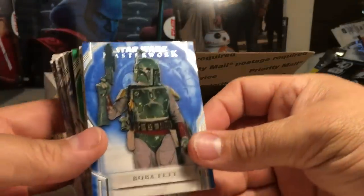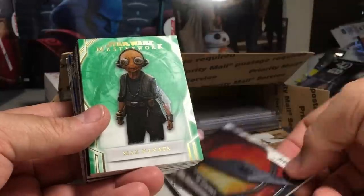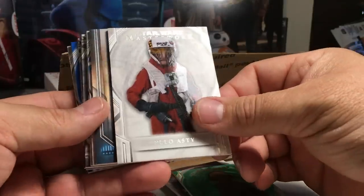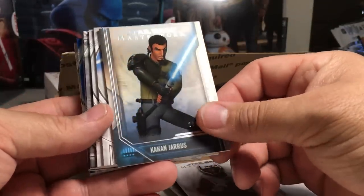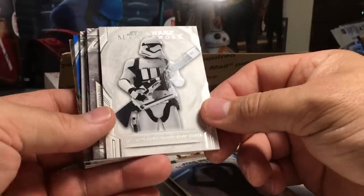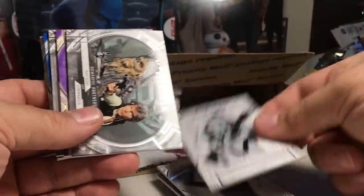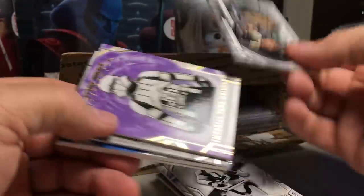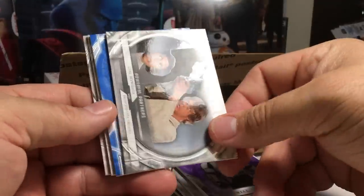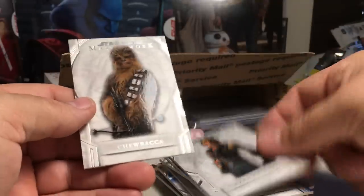We got a blue Boba Fett, Tauntaun, Galen Urso, The Supremacy, green Maz Kanata — that's 13 out of 99 — Lo'asti out of 299, Kanan History of the Jedi, Aayla Secura, First Order Stormtrooper Heavy Gunner — I've never seen that card, it has to be a short print. Han Solo and Chewbacca, Imperial Tank Driver purple 27 out of 50, Leia and Luke, blue Darth Sidious, Ezra Bridger, and Chewbacca.